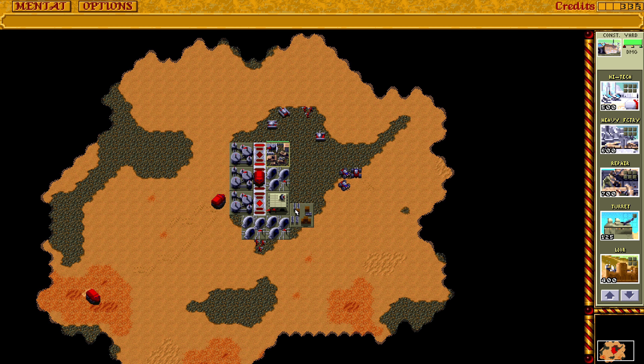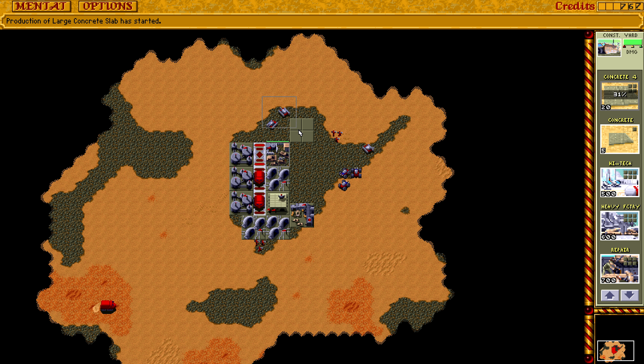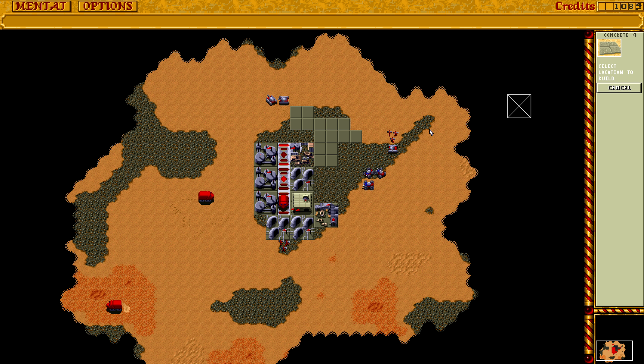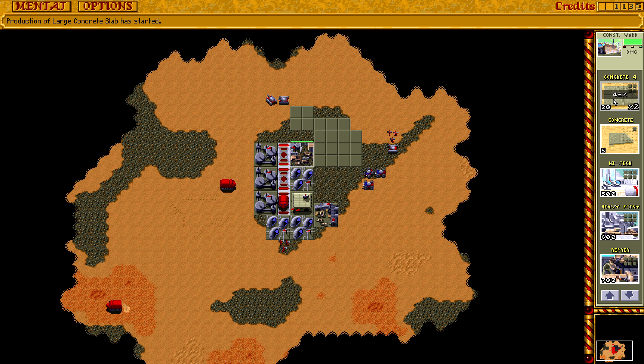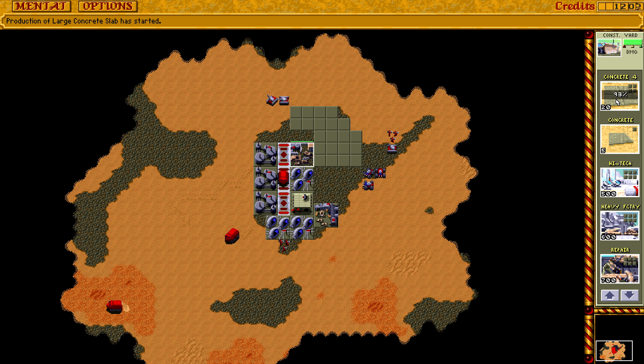We always forget that we have these turrets here. I could build a couple of them here. The main use, in my opinion, is that they delay the enemy and that they are still around when you go for an assault. Ideally you want to take all your units with you. So let's just build a whole bunch of these, because I want them for my arms factory as well. They drain some power, but it's not that much. The rocket towers drain more power, but even then you can usually easily afford like 10 of them if you really want to.